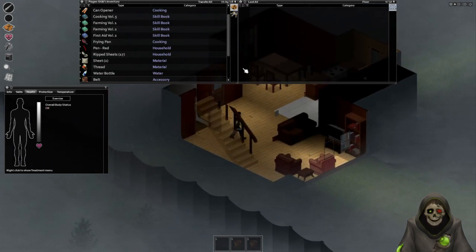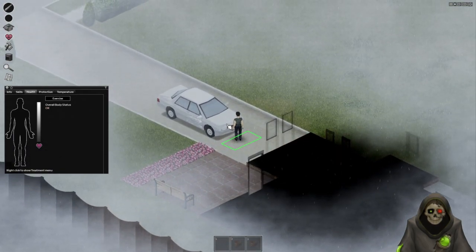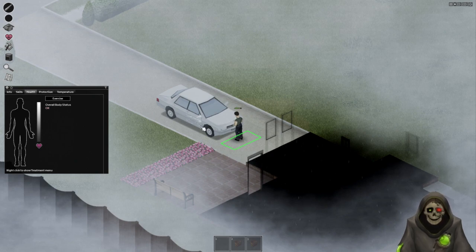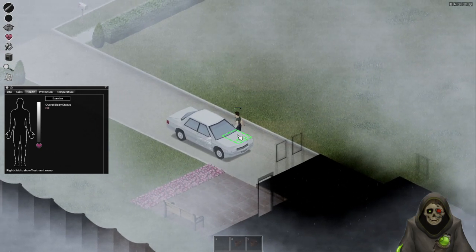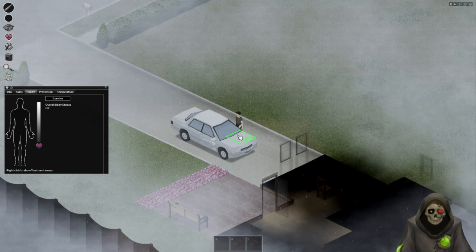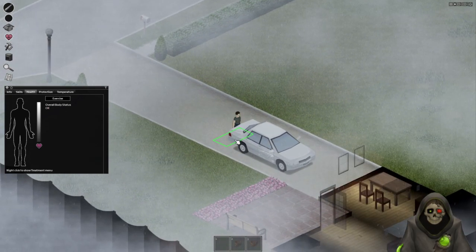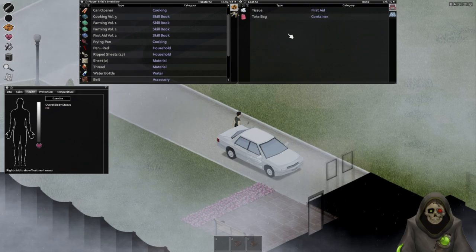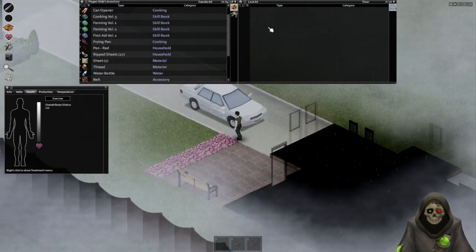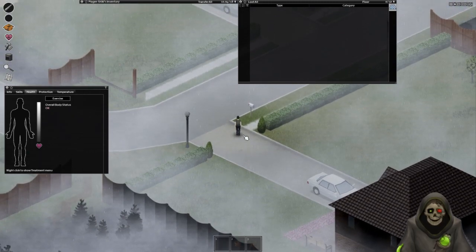I'll hold onto the frying pan just in case we don't find anything else decent. Let's take a look at this car — it has some damage to the door but oh my god, it has gas and everything looks good. It seems to be locked though. I don't see any keys on the ground. I got really lucky with that taxi and the fire truck.